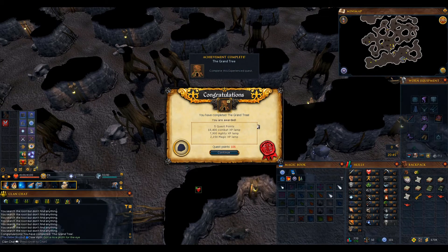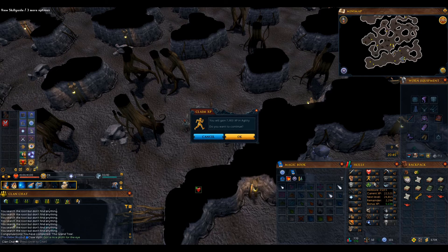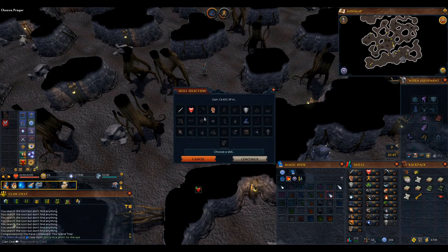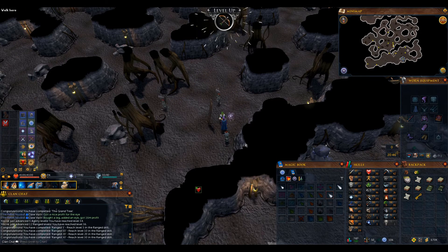The Grand Tree quest is done — 5 quest points, a big combat XP lamp, some agility and magic XP as well. The agility lamp gets us to 34 agility, spot on. Magic isn't going to get a level, and this lamp is going to go straight into range because the quicker I can get 40 range the better — range is really underwhelming early on.